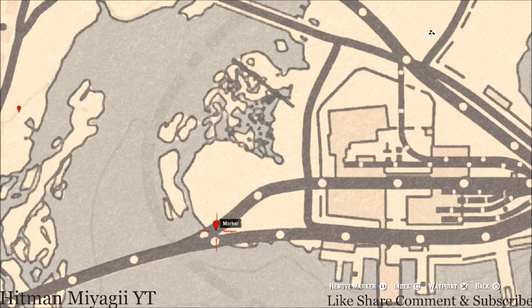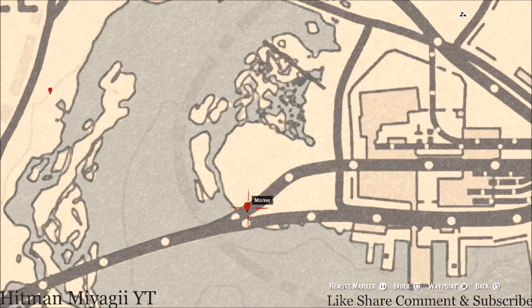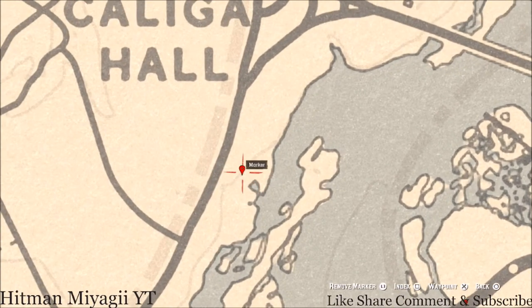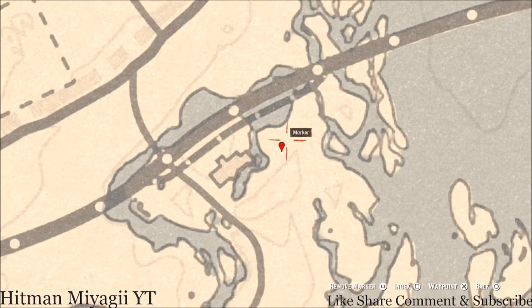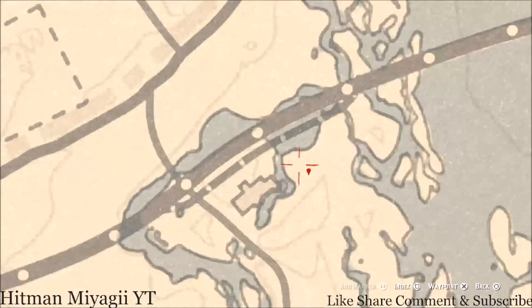On to the next marker: an antique alcohol bottle right here at this location. Jump on the first cart, jump into the second cart, and in one of the corners you'll get a London Dry Gin antique alcohol bottle. The next marker is a bird egg — a spoonbill egg in a tree. Shoot it down with a varmint rifle or a bow using a small game arrow.